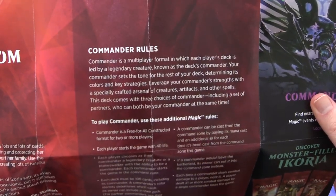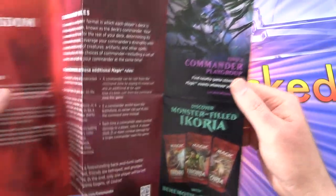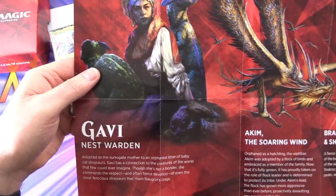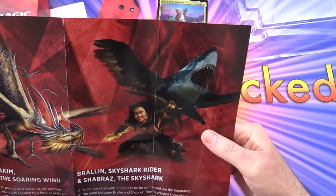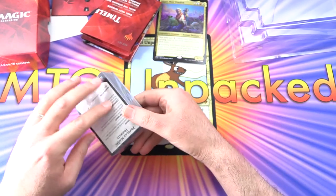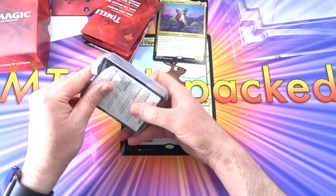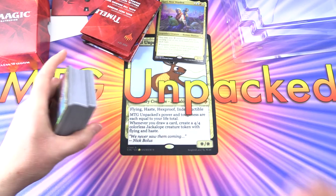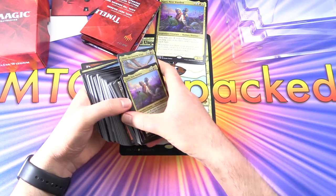Commander Rules — it's a 100-card singleton format. We've got an ad there for Ikoria, which we've opened a ton of on the channel. Here is Gavi, Nest Warden. Akim, the Soaring Wind. Brelen, Sky Shark Rider. And Shabraz, the Sky Shark. They have more than jumped the shark — they are flying with sharks now. The packaging is a little bit oversized; I would have liked to have seen something more like the Brawl decks, but with those giant cards it's a little bit tough.